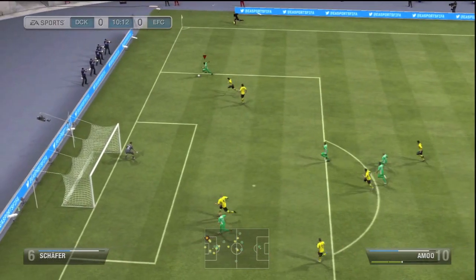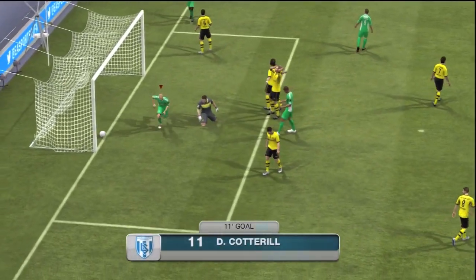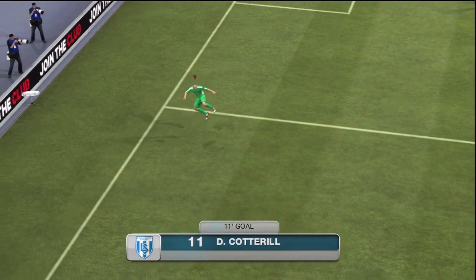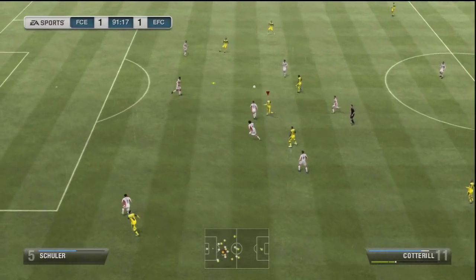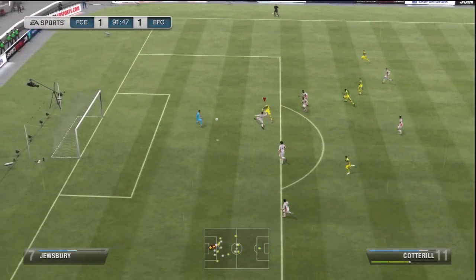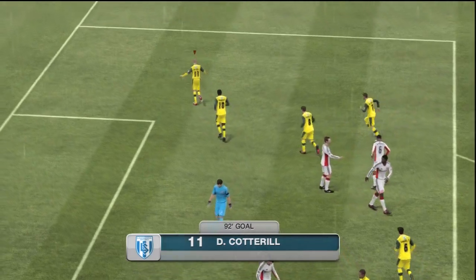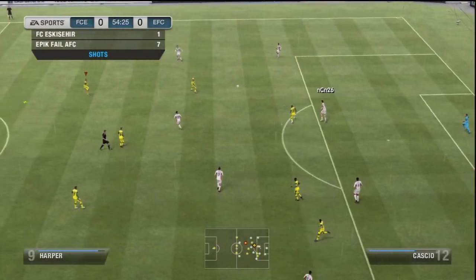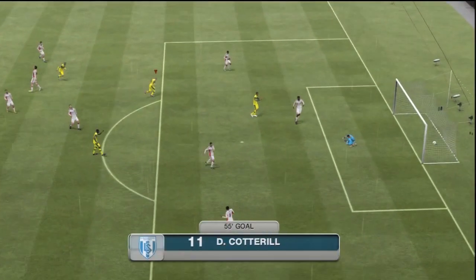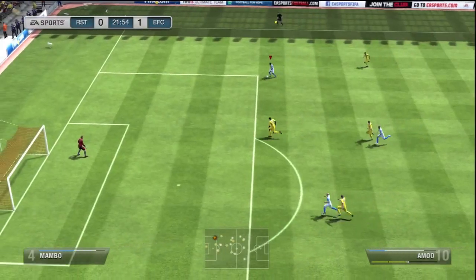A lot of people always want like 90 pace on the wings — but look at that finish! Sorry, I had to interrupt my train of thought because I love that finish; it was unbelievable. He got around the defender and volleyed it in so nicely. As I said, lots of people want 90 pace on the wings, but he's so quick and such a good finisher. You don't even need to be that close to goal — you can just smack it from long range and they always seem to go in.